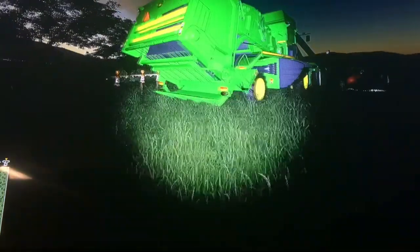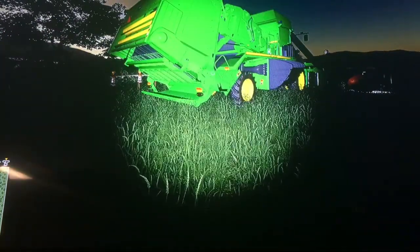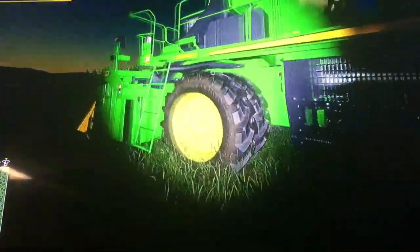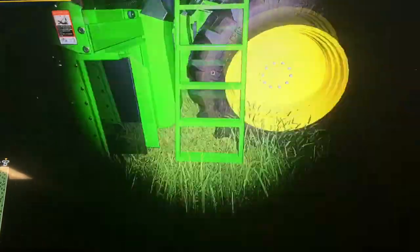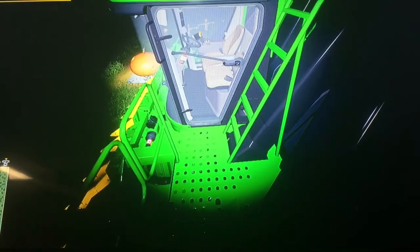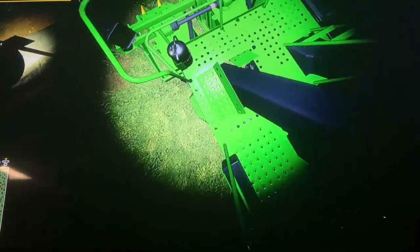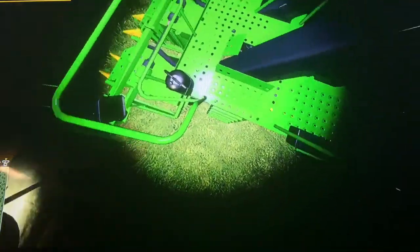Here we've got the John Deere unfolded — this isn't folded — and this is freaking long. It kind of looks weird; you'd think it's unfolded, but this is a nice little ladder way up onto the cab. We can stand right there.